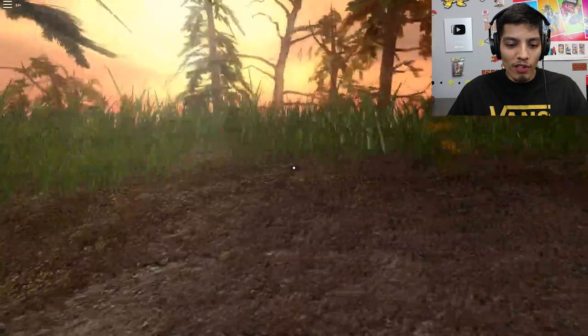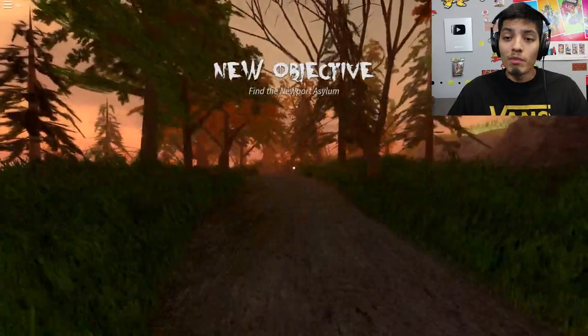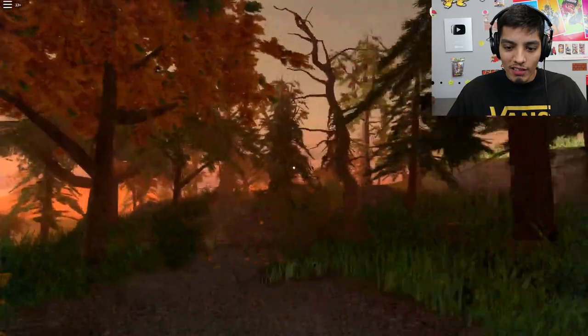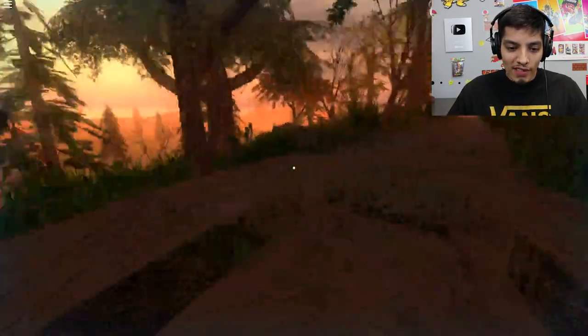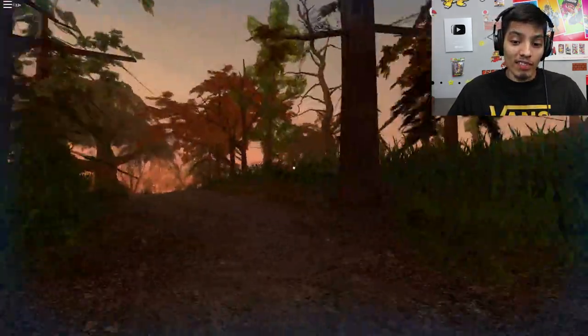We hear some footsteps, but where's the game? Come on, Roblox. Now we're in the forest — I guess we have to find our way to the asylum. Find the Newport Asylum. Let's head out. My god, look at these graphics — this has to be the best graphics in a Roblox game. It kind of feels like you're watching an animation, that's how good they are.